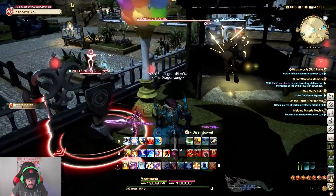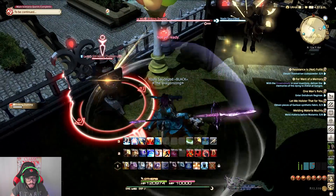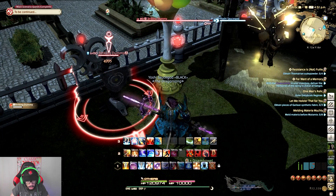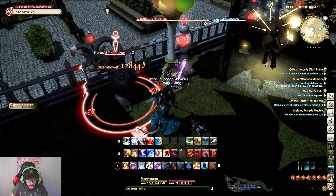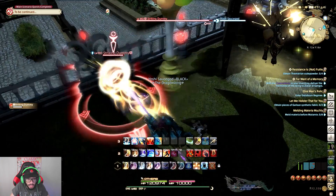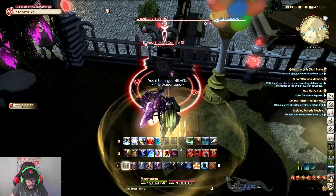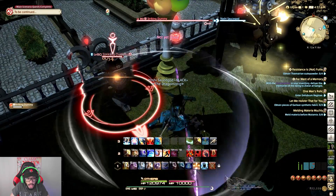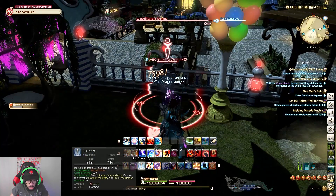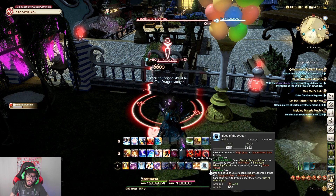Let's see what happens when I use it without comboing it — it only does about 7,000 damage. But when I combo it, we get about 15,000 damage. So you always want to do True Thrust into Disembowel. The next thing you want to do is use Blood of the Dragon.